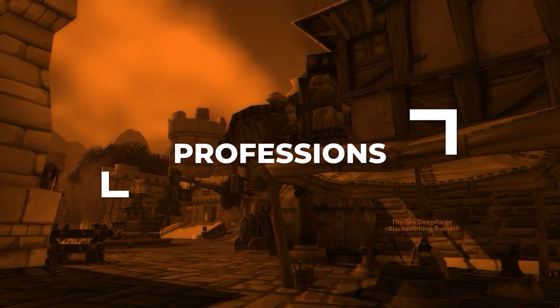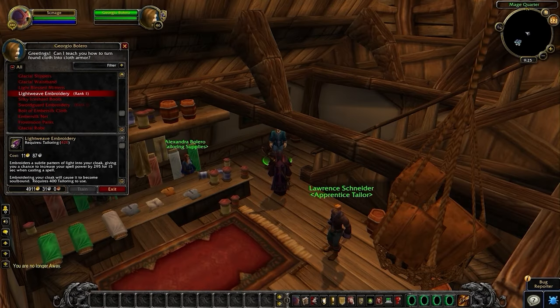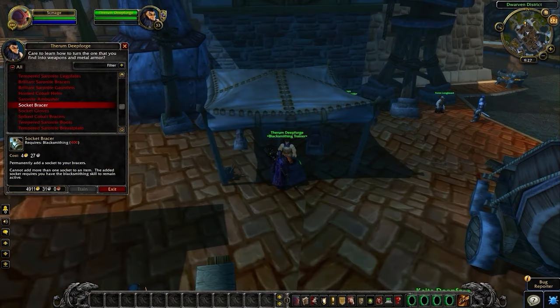Professions will matter again in Cataclysm, and you'll want to go Jewelcrafting and Tailoring, though you have some flexibility. Tailoring gives you Lightweave Embroidery, a massive spell power buff that provides a sizable increase to damage and can be crucial for landing kills during important windows. Jewelcrafting lets you use Chimera's Eye gems — Brilliant Chimera's Eyes for more damage, or Mystic Chimera's Eyes for resilience if you're struggling to survive. Blacksmithing is an alternative to Jewelcrafting: it's technically slightly fewer stats in Season 9, but becomes better in later seasons when Epic gems are available.